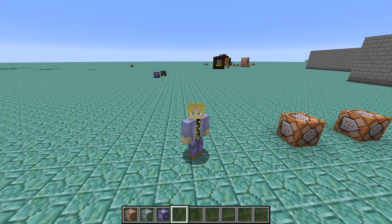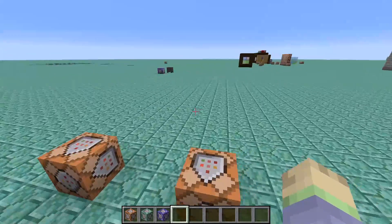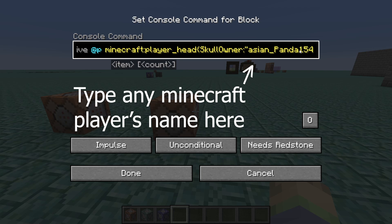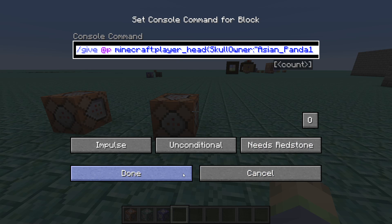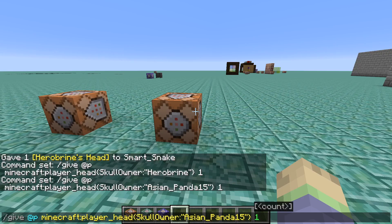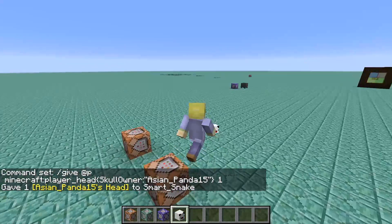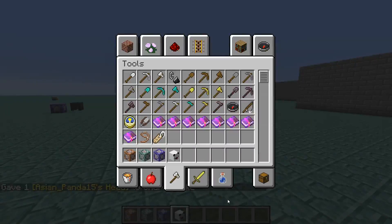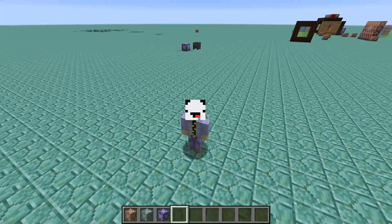The first way that you can get custom skulls inside of Minecraft is using a command: give @p player_head, and then the skull owner. So if you want to get a special head from someone that you know, just copy this command — it will be in the description — put it into the chat, and there you go. It will lag for a second while you get the head because it's actually downloading it off the internet. And then there's your head right there. You can put it on and stuff, and it's really handy.